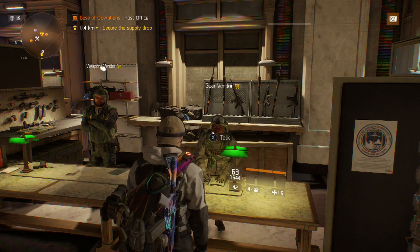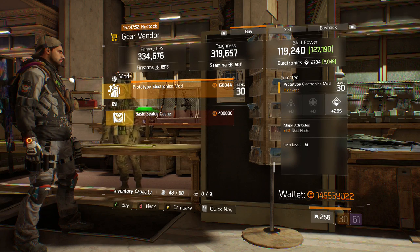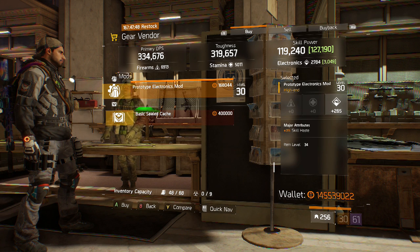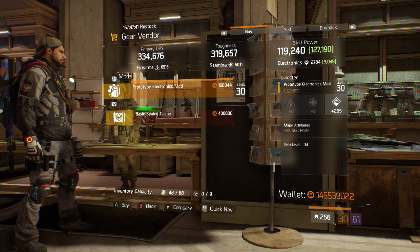Lastly here at the base of operations gear vendor, we have a Prototype Electronics Mod with 265 electronics — very nice — and 3% skill haste. You could roll skill power or health in one of those slots. Skill haste pairs well with the electronics increase if you're running a skill build, so this is a pretty good mod to have.